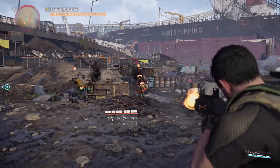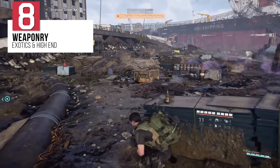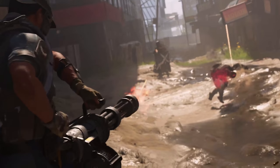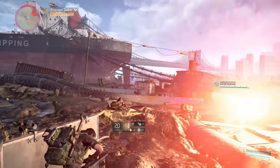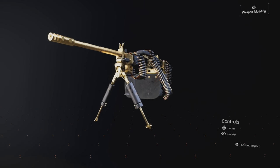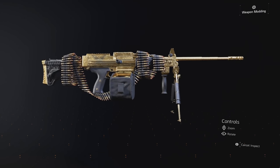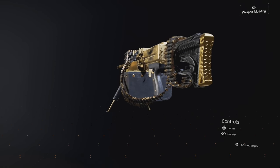Within every Division game is a core component of weaponry, and the Warlords of New York will deliver ten new exotics spread across all gear types, along with a host of changes to non-exotic weaponry. First up are the newly introduced exotics, which include the Bullet King LMG and its talent of Bullet Hell, which allows you to never need to reload, and for every 100 hits on target, it will reload your teammates' weapons as well.